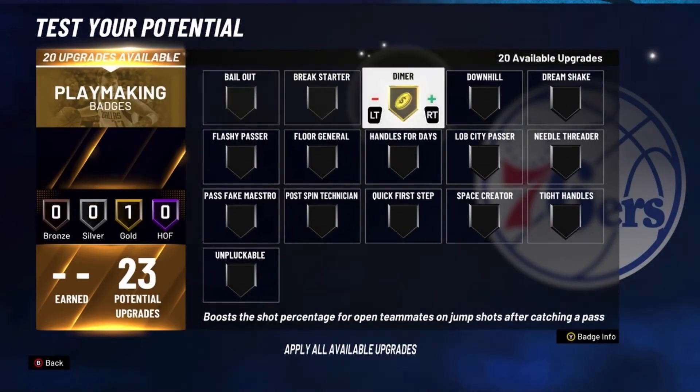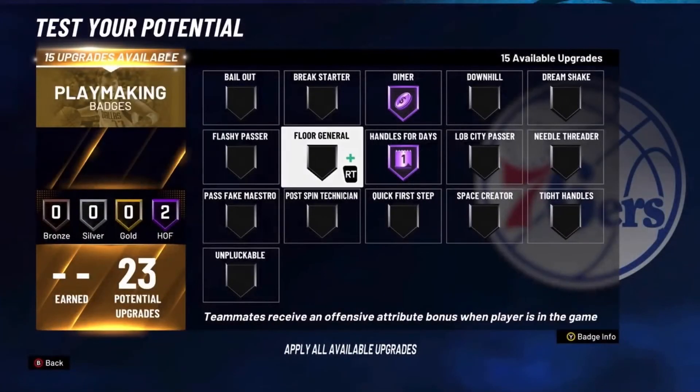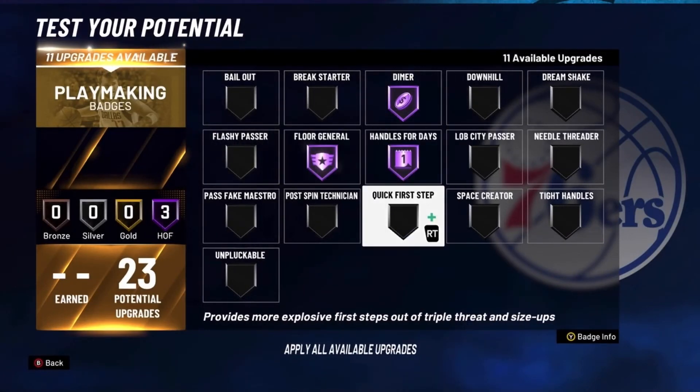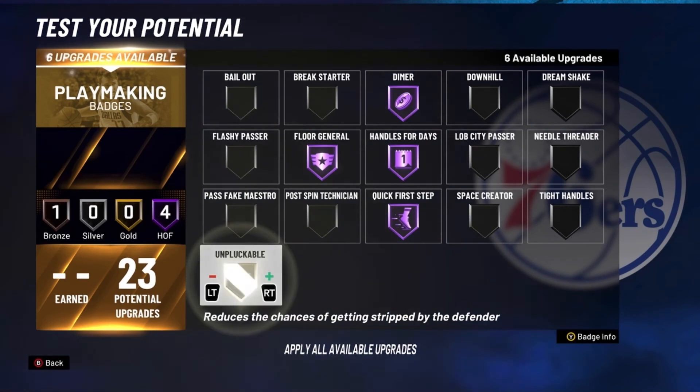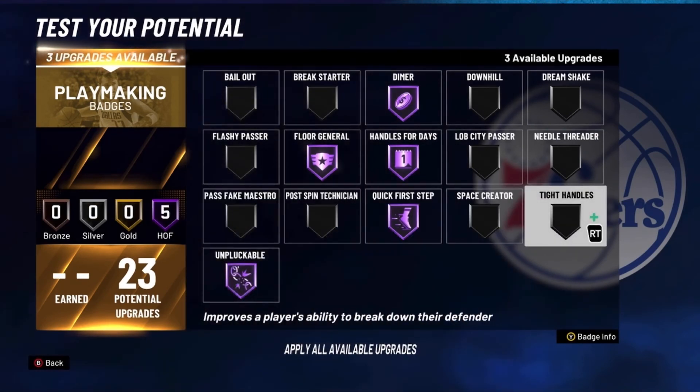For your Playmaking Badges, put Dimer on Hall of Fame, Handles for Days on Hall of Fame. You can't get Ankle Breaker sadly. Floor General on Hall of Fame, Quick First Step on Hall of Fame, Unpluckable on Hall of Fame, and Tight Handles on Gold.